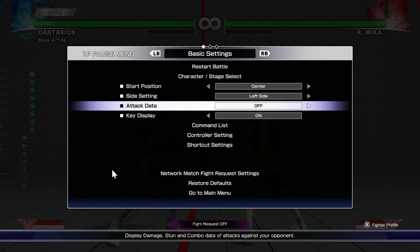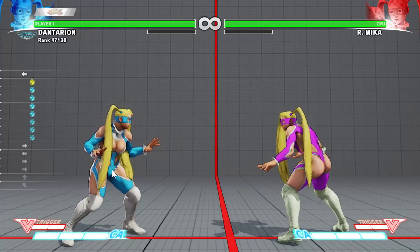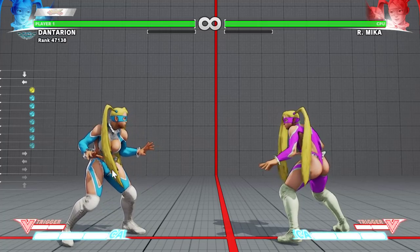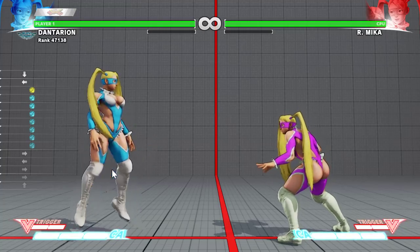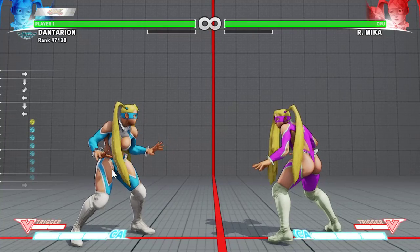So let me show you what I've got going on here. I have two Mikas, and the Mika on the left is actually the earliest version of Mika still included in the game, and the Mika on the right is the current build. I want to do a couple things to kind of demonstrate that these are the versions I say they are.